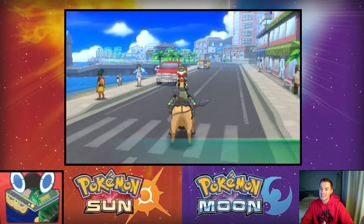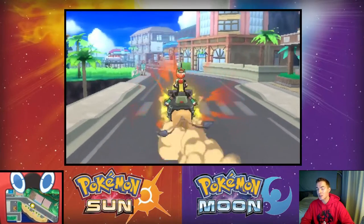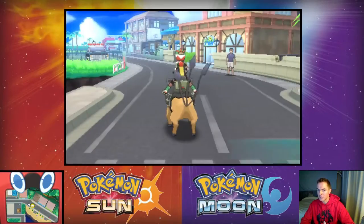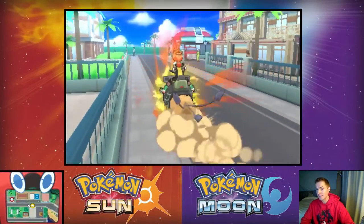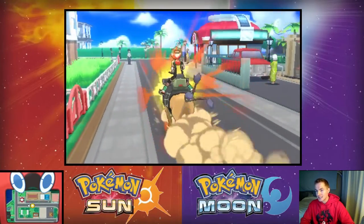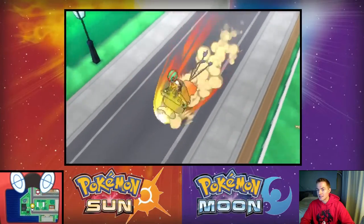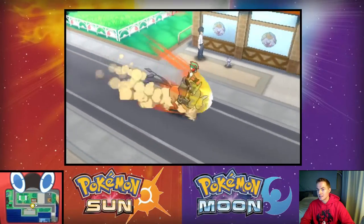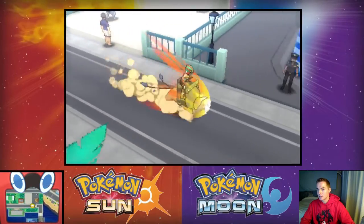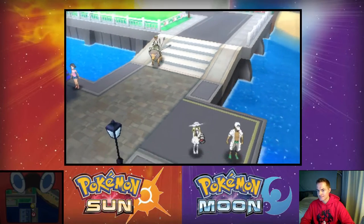I really wanted to bring my Alakazam into the battle we had with Stevie Z in the last episode, but unfortunately he doesn't have any attacking moves and doesn't get any until level 24 — kind of ridiculous. That's disappointing, but also not so disappointing. Let's go down here and trigger a flagged event on the Rotom Dex.